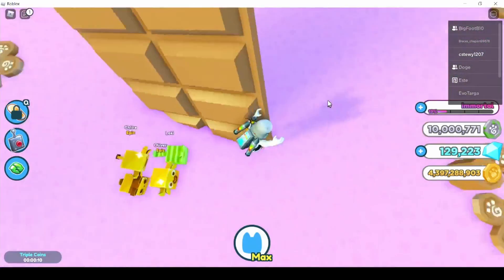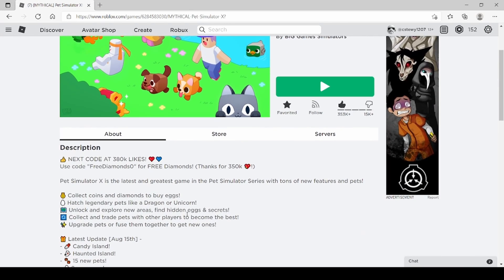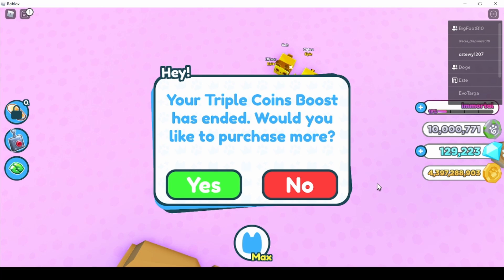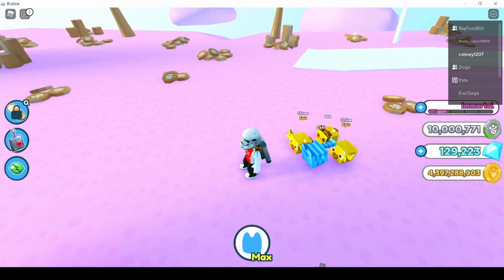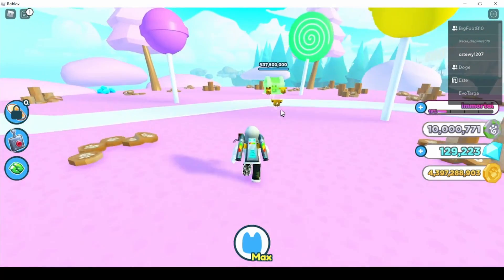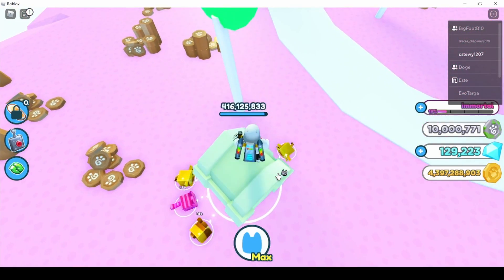There is a ton of new stuff in this update. If you go to the Pet Simulator X description you can see everything they added. Candy Island is where I am right now, and it's extremely overpowered. My triple coins boost just ended, but this place is crazy — everything has insanely high health.